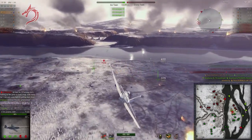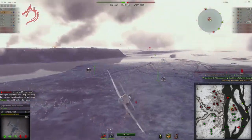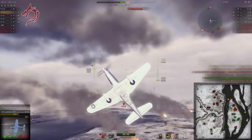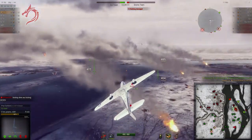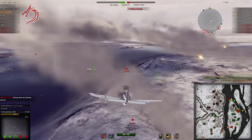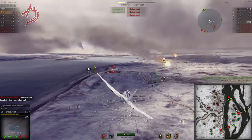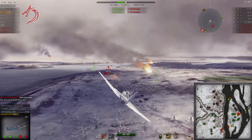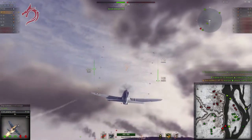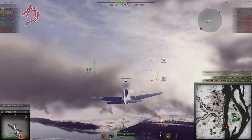Here we have this P-51 on the tail of a friendly, so I'm going to try to help him out and clear him off. I wasn't able to get a kill there but got a pretty good bit of damage in. He's still stuck on so I'm going to come around again for another pass. And that was a mistake to ignore me — if you get an XP-75 on your tail you need to worry, because if it gets in close it's just going to take away all of your hit points.